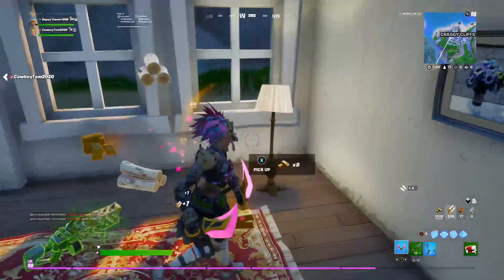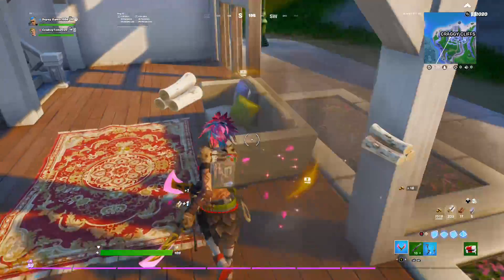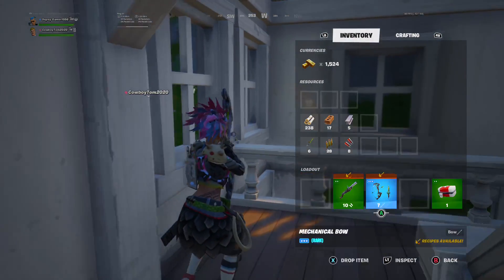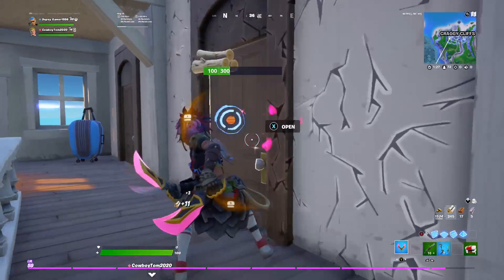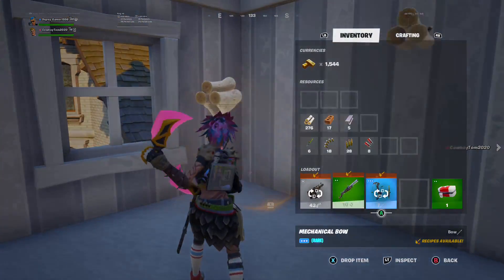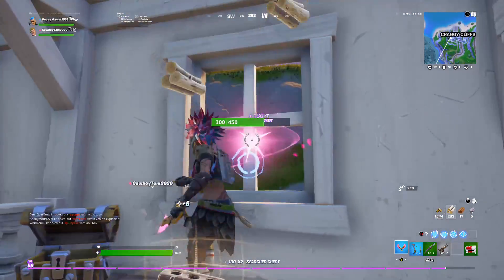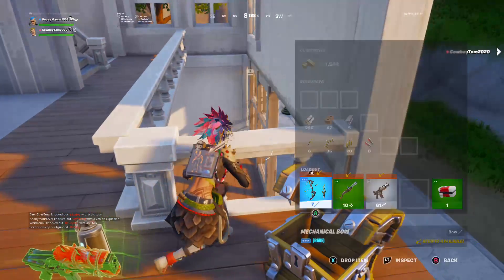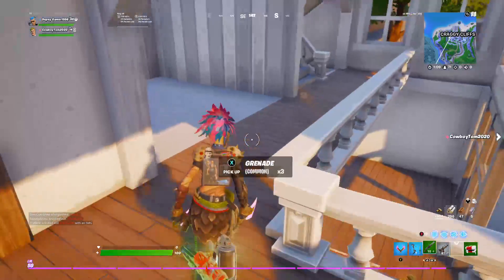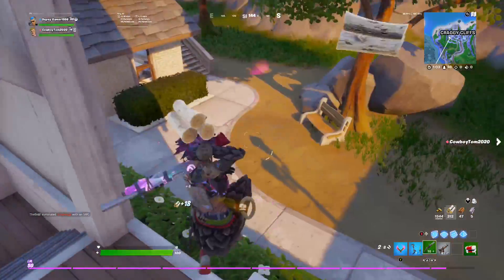I like the Makeshift and Pump better than the Primal. If I were you I wouldn't pick up the Primal unless you really like it. If you want a better shotgun, find a Makeshift and craft it into a Pump. I crafted a green one into a blue Pump with four mats. You get nuts and bolts from cars — break cars and you can get them. And bones you get from killing animals.